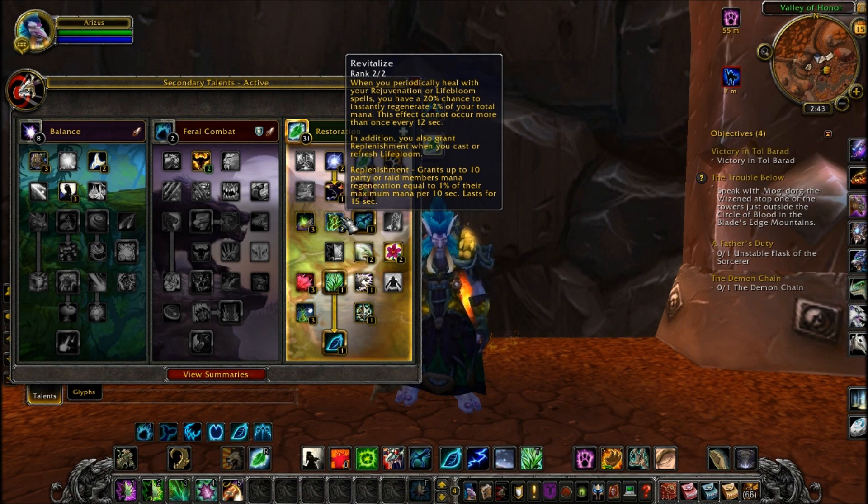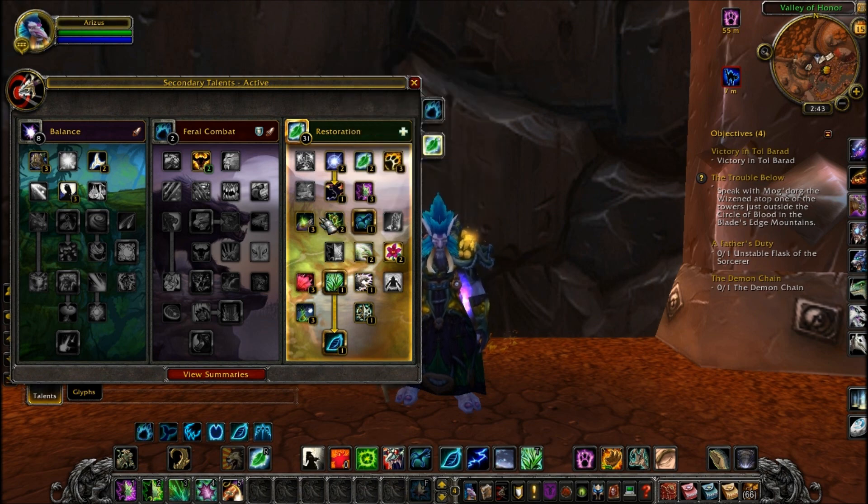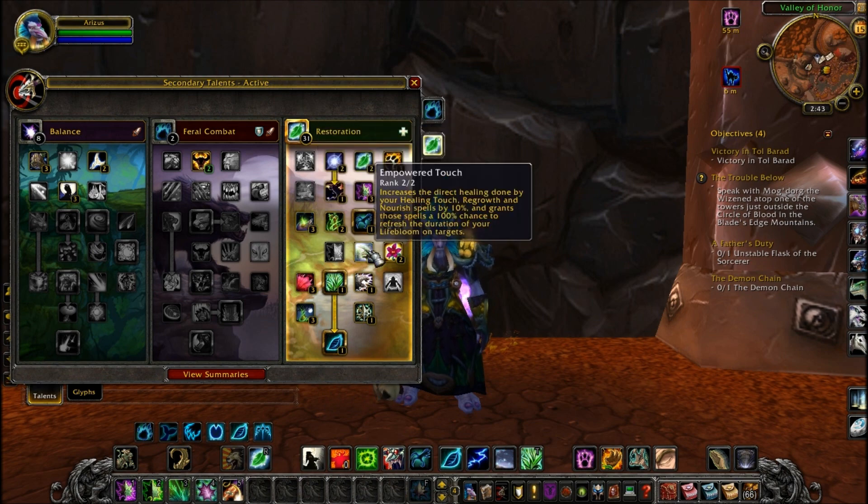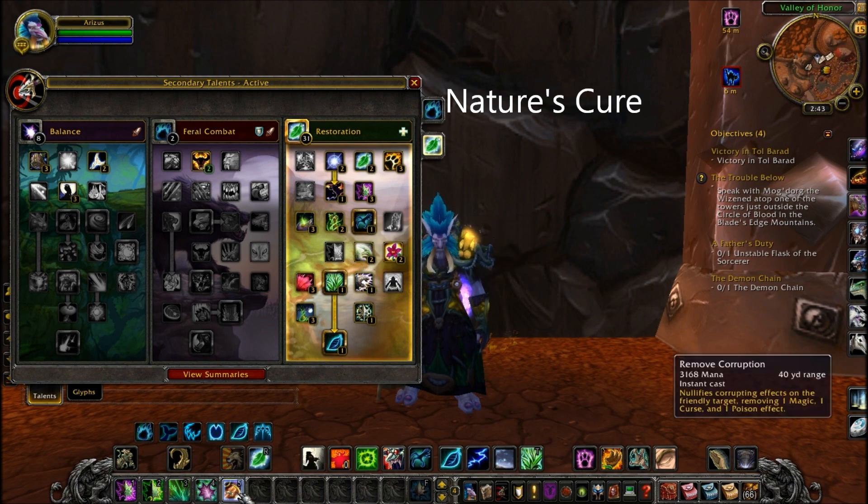Some of the most important ones you've got to grab is Revitalize, whichever build you want to do, because that is your pretty much mana gain. Since you don't need too much Spirit as you get the right gear — just get the right gear, get the gear that the vendors provide, get the gear that drops. For Restoration and Balance, it's going to be just about the same.